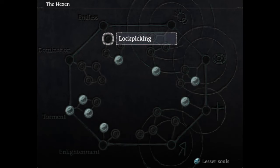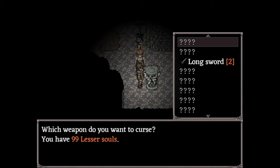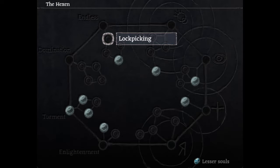Let's start to explain what does the Hexen do generally. It can be used to curse weapons. Cursed weapons, which require lesser souls, deal more damage and also can be used to attack ghosts, which otherwise cannot be attacked except by some magics. The other functionality is the ability to get new skills for your main protagonist. The skills are divided into various categories.